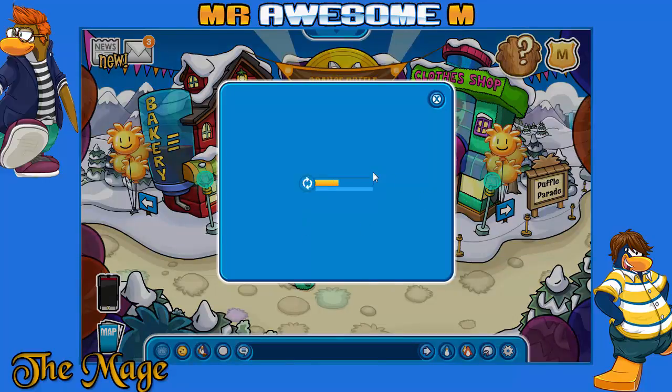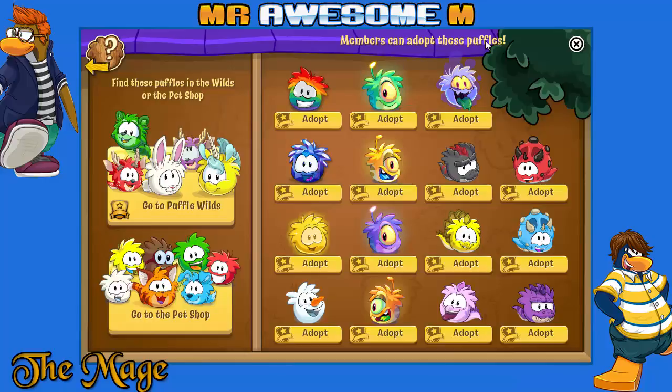So this is a blue Puffle adoption stand. Members can adopt these Puffles and find them in the wilds or the pet shop. This is an adopt stand where you can adopt Puffles that are rare — the rainbows. Wait, they can adopt the rainbow Puffle? And the golden Puffle from the quests? That is downright depressing. There are also gem Puffles, snowman Puffles, alien Puffles, dinosaur Puffles, and ghost Puffles available — everyone can get those.